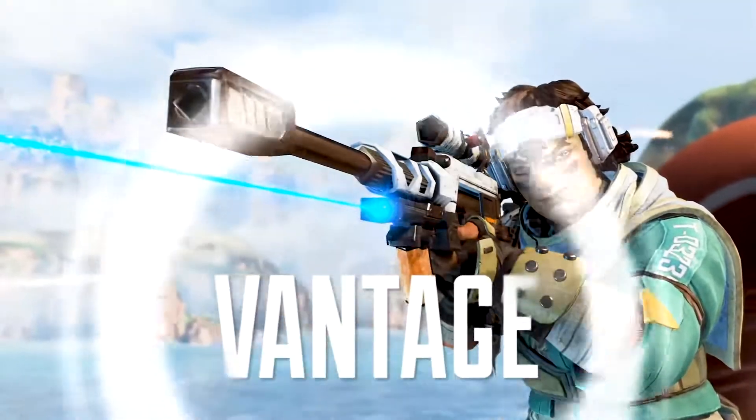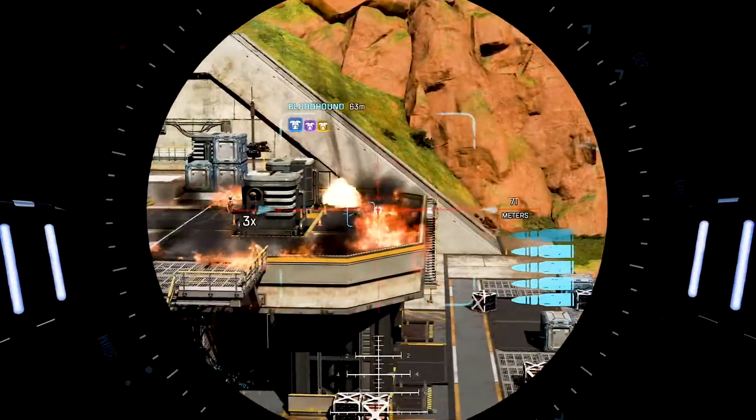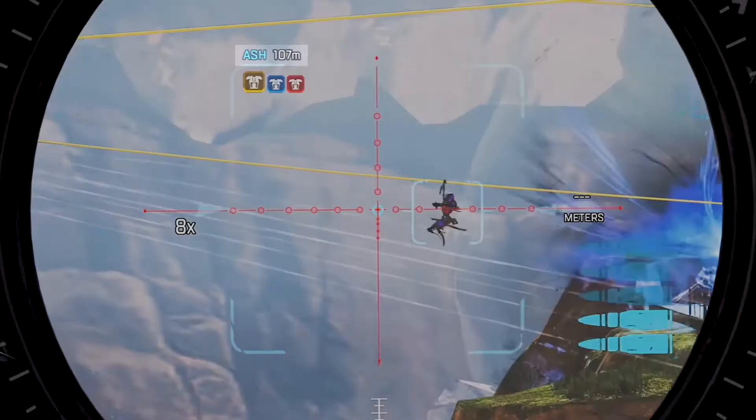That does it for all of the loot changes. The last thing I want to talk to you guys about is our brand new legend, Vantage. Vantage is looking pretty cool. We got to see a lot of her abilities in the gameplay trailer that Apex dropped. Her passive seems pretty good — she can ADS on an enemy to see how far away they are, what character they're playing, what rarity shield that person and all of their teammates have, and also how many teammates they have alive currently.